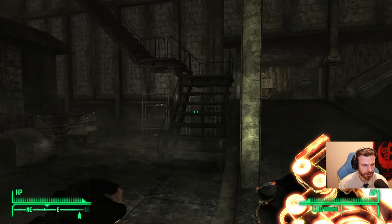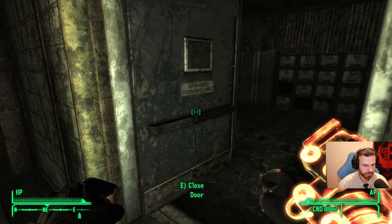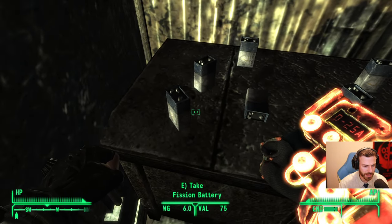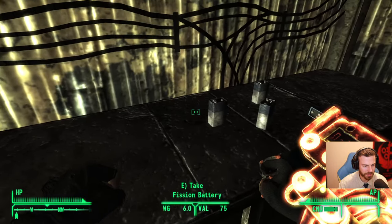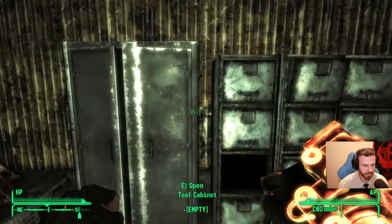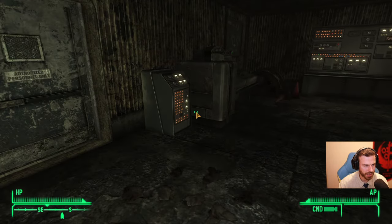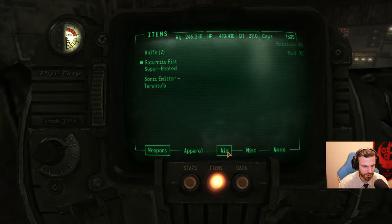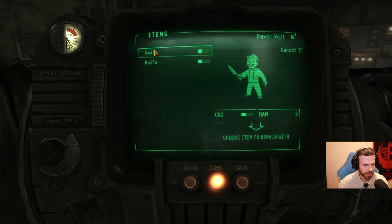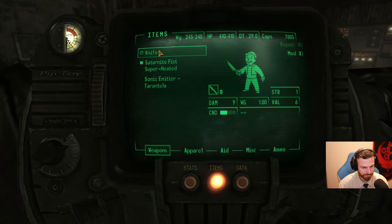Oh, there's a ladder — I mean stairs. Fission batteries — a lot of fission batteries. That's lots of caps if I will be able to travel with it. I will not. What else did I loot? I want to carry those fission batteries. Those are heavy and useless. Fix one — still value. Weight one, value — okay, that's okay.